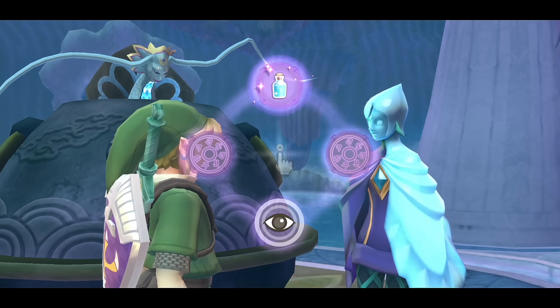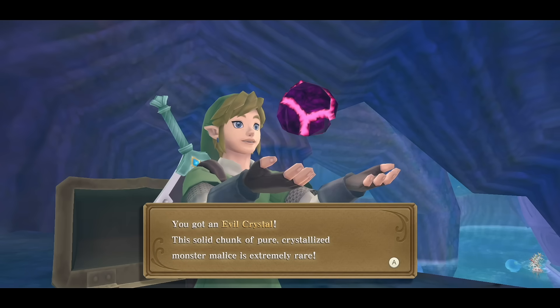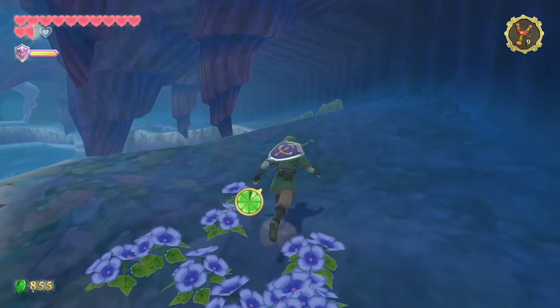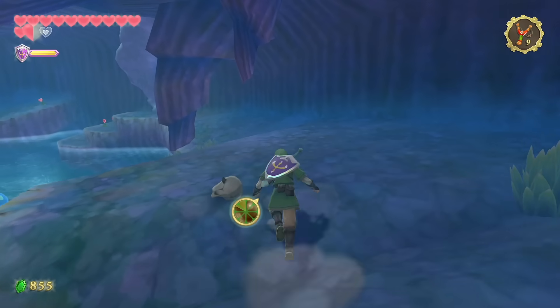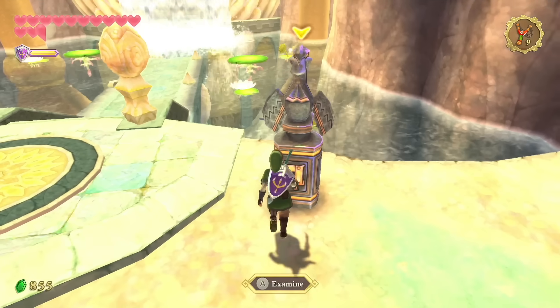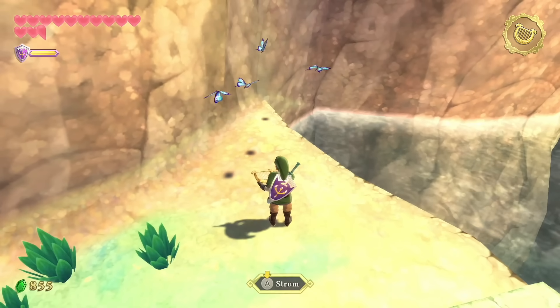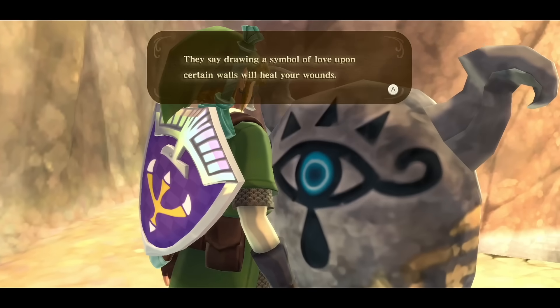Faron the Water Dragon is injured — she was attacked by Ghirahim and is inside a giant tub of sacred water, but there's not enough water left. We need to go find water, and Fi adds it as a dowsing target. Before leaving the room, look left — there are two treasure chests: one with a Ruby and one with an Evil Crystal. Back on land, there's a bird statue at Floria Waterfall. There are butterflies here — probably a secret. A creature tells us that drawing a symbol of love will open certain walls and heal wounds. We can't access this area until we help the Water Dragon.